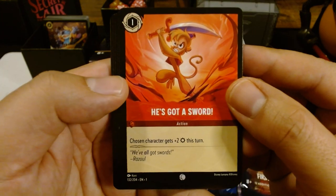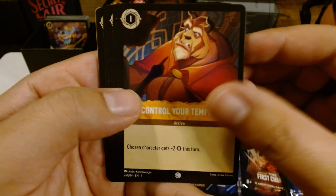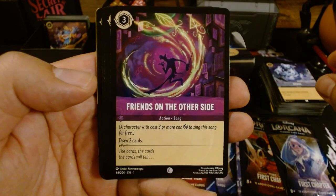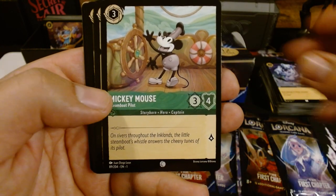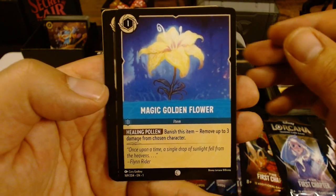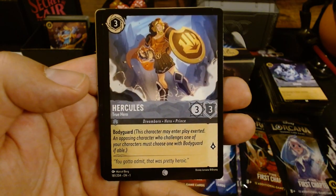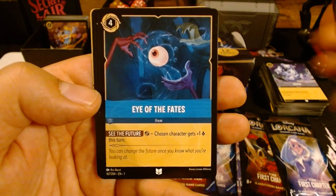Okay, looks like we started with — he's got a sword. Very aggressive. Good start. Control your temper. Friends on the other side. Another Mickey Mouse, Steamboat Pilot. Magic Flower. Hercules — I've definitely had this one before. That might have been in my last set as well.